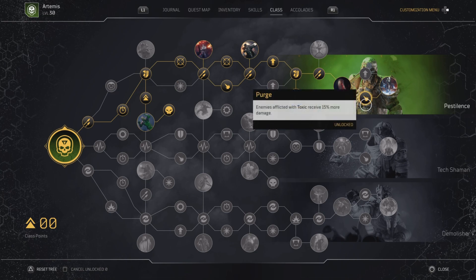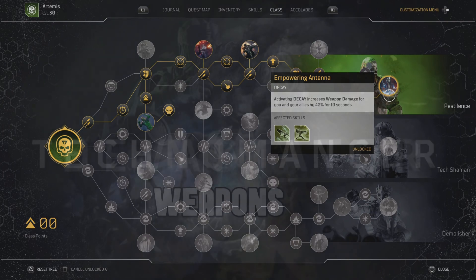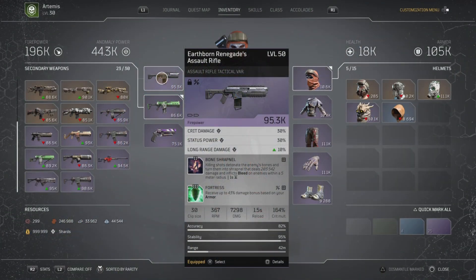Purge increases damage by 15% to enemies affected by toxic. Last but not least, Empowering Antenna — whenever we throw an ability, we get an additional 40% weapon damage for 10 seconds for us and our allies. Now let's go over the weapons.